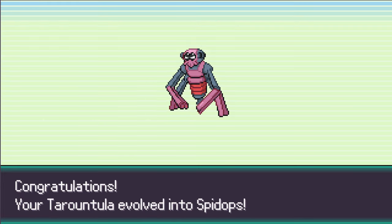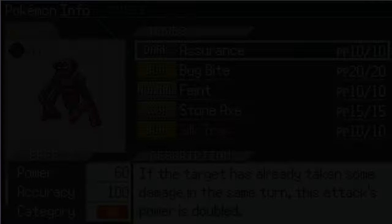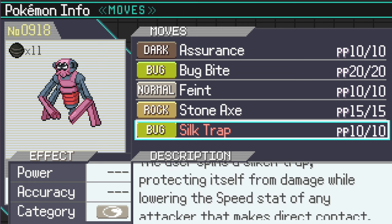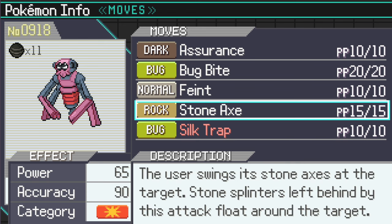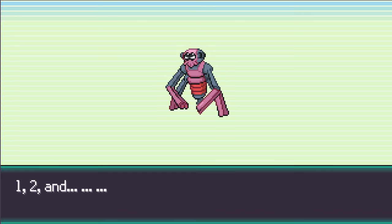Oh, it's a strange-looking spider dude - the guy I've seen before, but it's shiny! It's legit. Wants to learn Silk Trap - let's get Silk Trap out there. The user spends a silken trap protecting itself from damage while lowering the speed stat of any attacker that makes direct contact. It's like Protect but it slows down your opponents - it's nice.